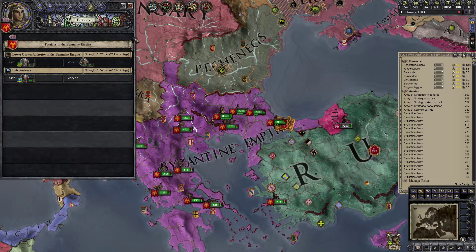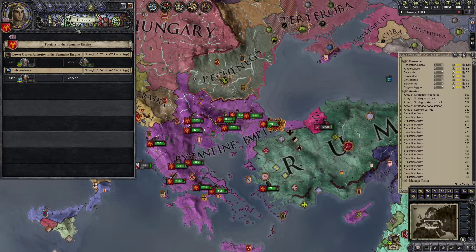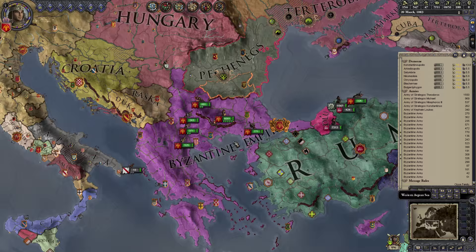Dangerous factions — we probably should have waited to see if we needed to deal with that before declaring another war. It seems they want to lower crown authority, so worst-case we can just lower it to appease them. Let's try to hold off if at all possible — it's not actually that dangerous yet at 75%. We are annoying our vassals by raising their levies, which isn't going to help.